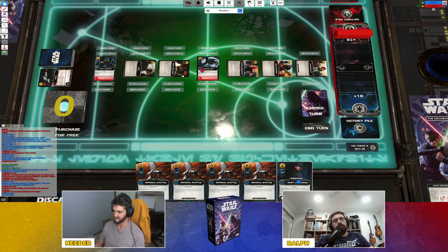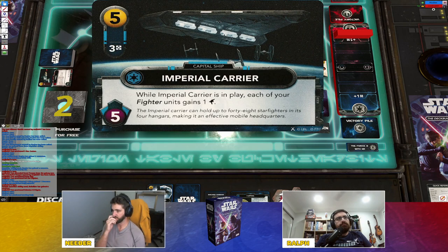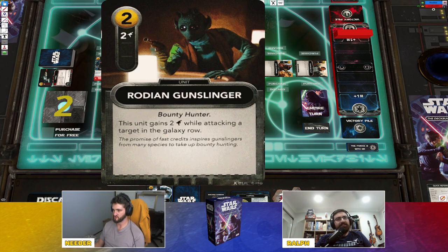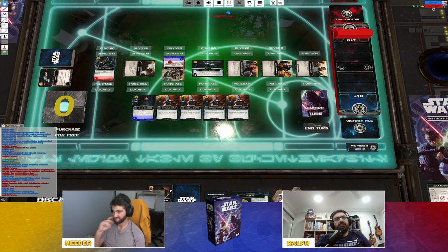Ney's next big turn: plays the Landing Craft gaining four resources, adds Imperial Shuttles, Moff Gideon, and IG-88. IG-88 destroys Ralph's Nebulun B-Frigate. Moff Gideon attacks for two. With eight supply total, Ney purchases two Gonzati Cruisers. That's his turn — a very different game from game one. Ralph notes he now can't attack the homeworld directly and must attack the ships.